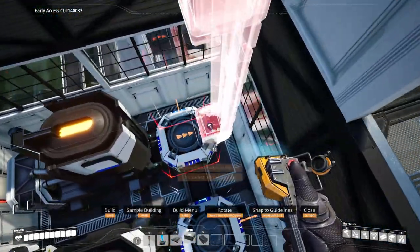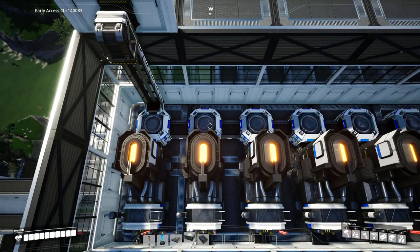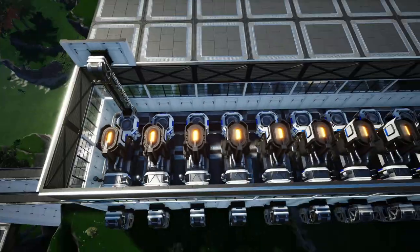You'll have to place a temporary belt to make sure the lift is going to be in the right direction when you connect it to the merger. There's some slight forgivable clipping here as well. Delete the temporary belts. This is what it should look like so far.